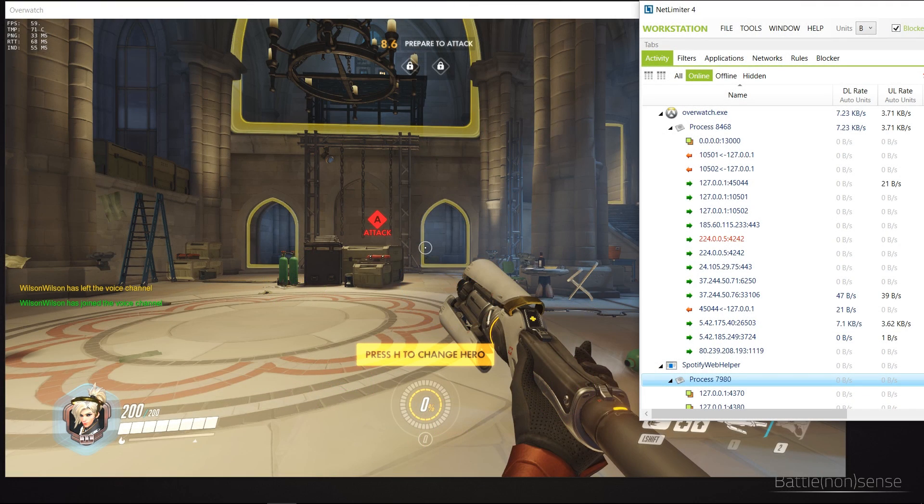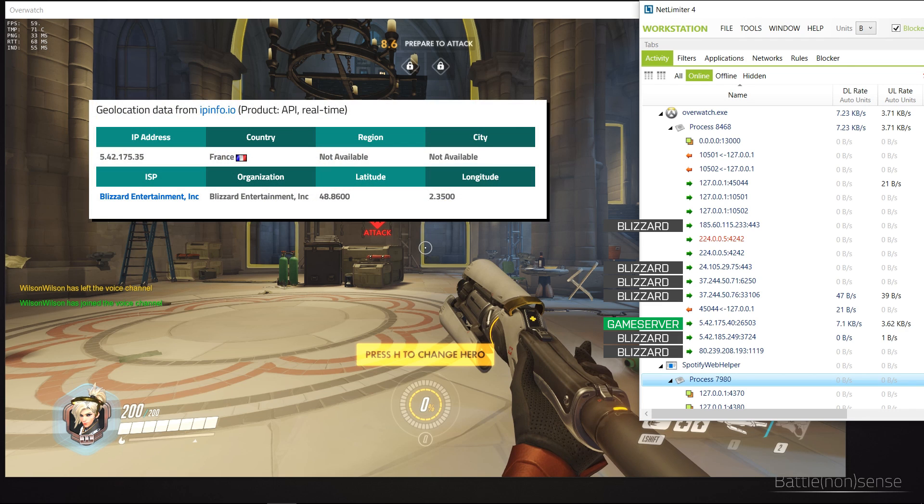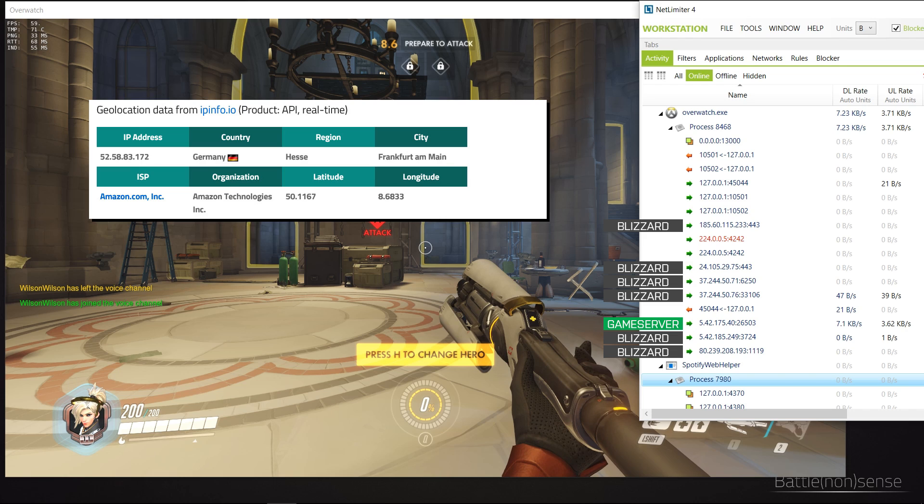Now let's have a look at the connections that the game establishes. The game opens quite a few local connections. The first actual external IP address is registered to Blizzard Entertainment. The next two addresses are for Multicast, followed by three Blizzard servers and another local connection. Then we have the actual dedicated game server and two more servers from Blizzard. I always kept an eye on the game server IP while playing and most of the time the game server was one from Blizzard hosted in France, to which I had a ping of 34ms. But sometimes I would also end up on a game server located in Germany, hosted by Amazon's cloud service AWS, to which I had a ping of 17ms. So it looks like Blizzard uses their own servers in addition to the Amazon cloud.